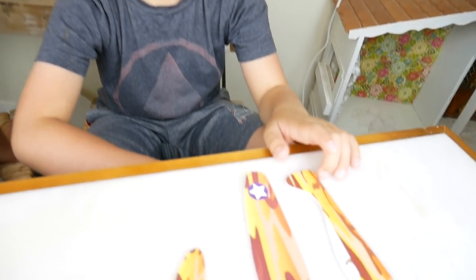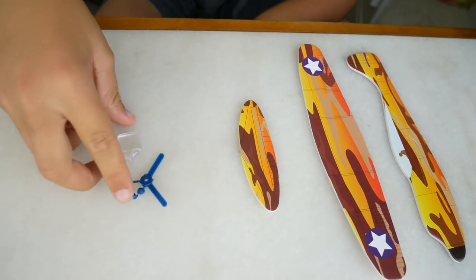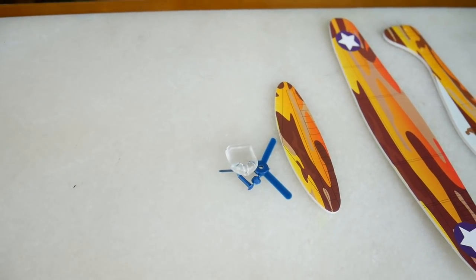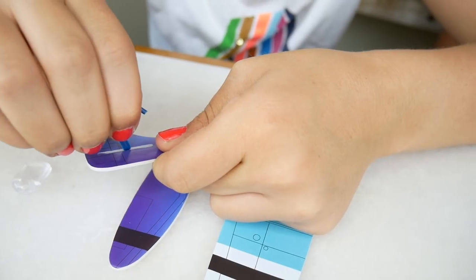Each plane comes with a body, wings, tail fin, and propeller pieces. This is how you're going to build them. First, you gotta poke out these holes — I'm just going to use a propeller to do it because it's easier.